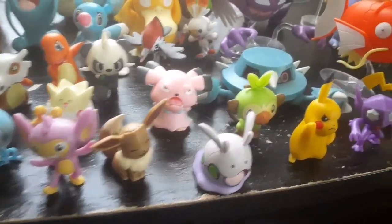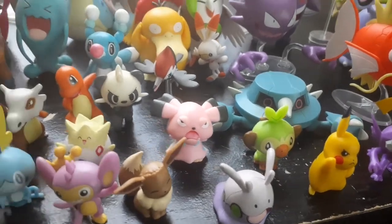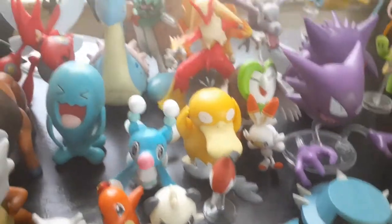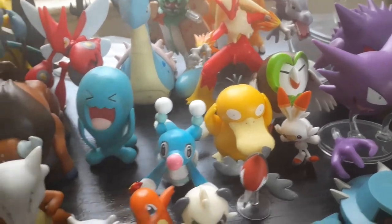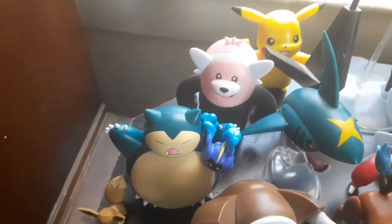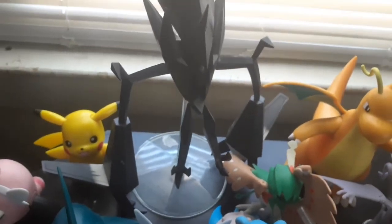Going around, you got Aipom, Eevee, Goomy — jeez louise — you got Snubbull, you got Pancham, you got — oh god — Pidgeot and Brionne. You got Weavile, you got back here Blastoise, one of my favorite battle feature figures. You got Cosmog right here with Snorlax behind him. You got the Sharpedo, you got my partner Pikachu next to Necrozma from the legendary Ultimate figure — Season 4 battle feature figure.